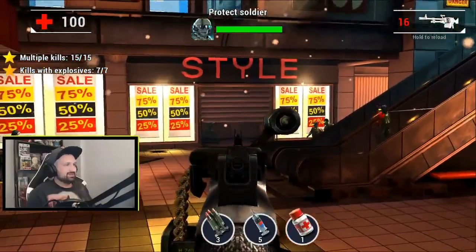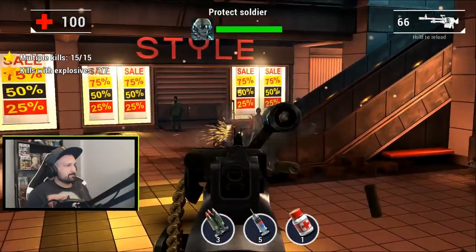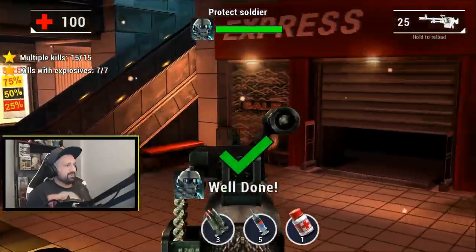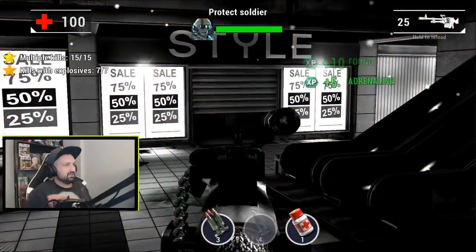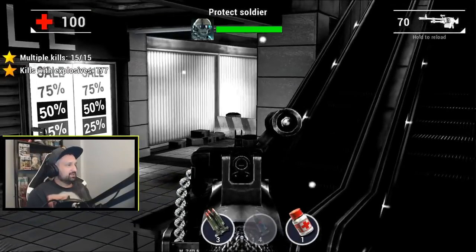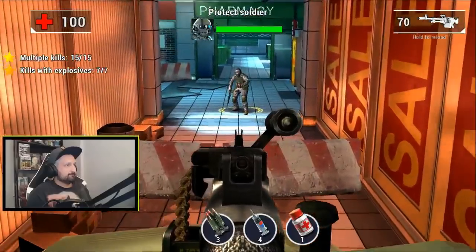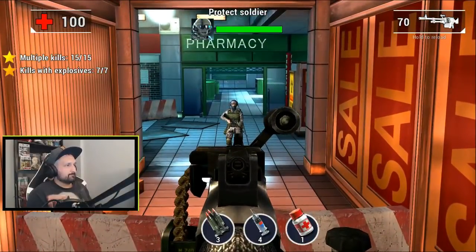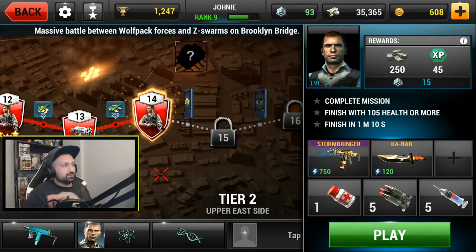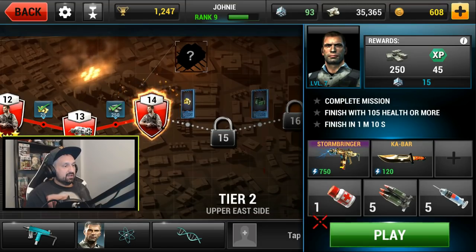This gatling gun is pretty cool — should have reloaded there, I was at 16. I use adrenaline by accident hitting the wrong button — gotta figure out my buttons. That was an expensive mistake. That's it — it's a success! Finished in a minute ten and completed with extra HP. Let's try one more — why not?